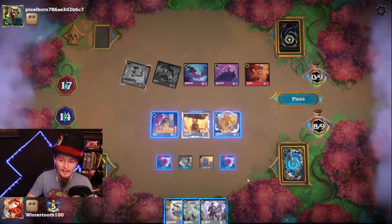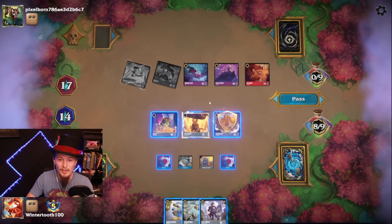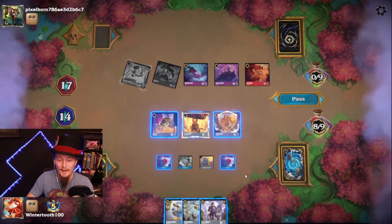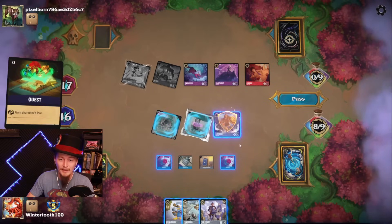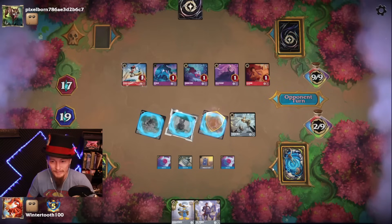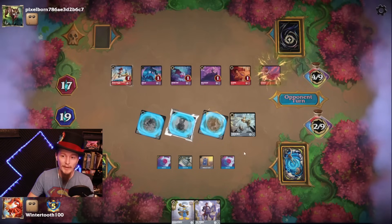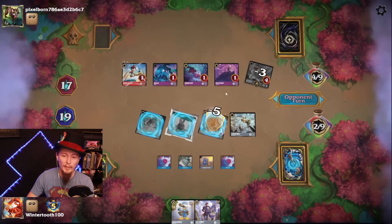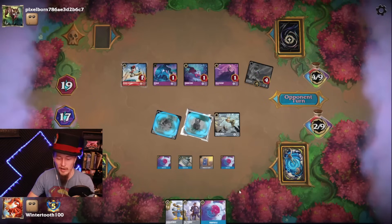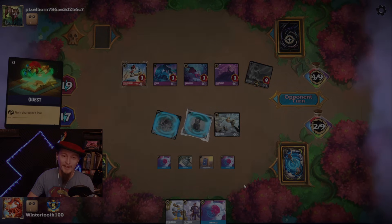It was so close. I can't make Herc dive to draw the card — it's just not enough power on board. I can't even defeat the Minnie, actually. Nothing I can do. Such a close game — playing around the board wipe when our opponent didn't have it the whole game, that's rough. But you have to play around it. There would still be a glimmer of hope here if there was interaction in this game, but there's no interaction.